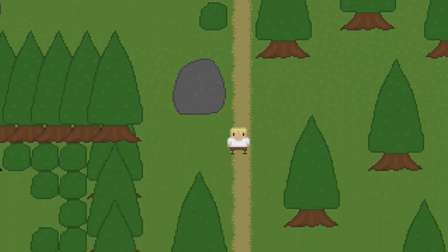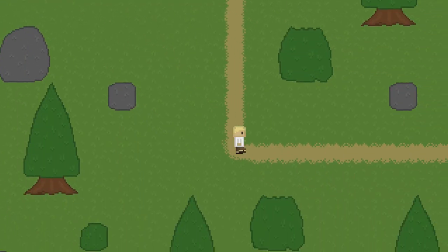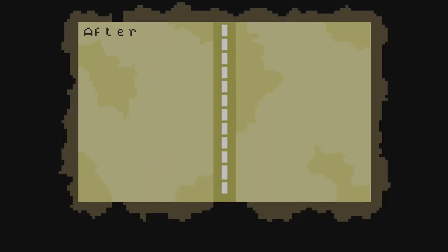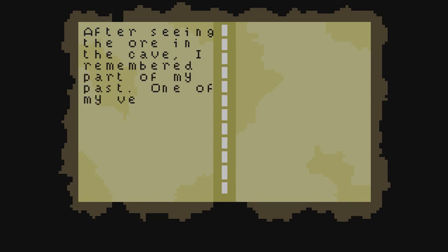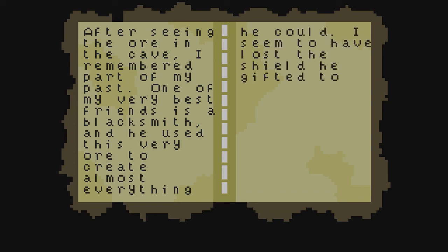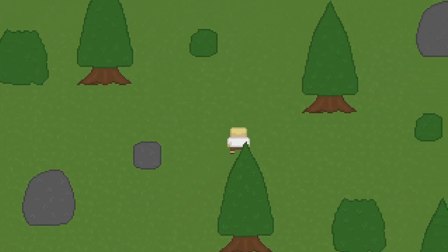I'm gonna go down this path, deeper into trees. Maybe that'll help. It's passive — very long. It's going a weird way. I got a journal back. After seeing the ore in the cave, I remembered part of my past — one of my very best friends, the blacksmith, used this very ore to create almost everything he could. I seem to have lost the shield he gifted to me. I should see if I can find it in this forest. That's interesting — we're going to learn about this character through stuff we've run into. It'll make a very interesting story in the end.